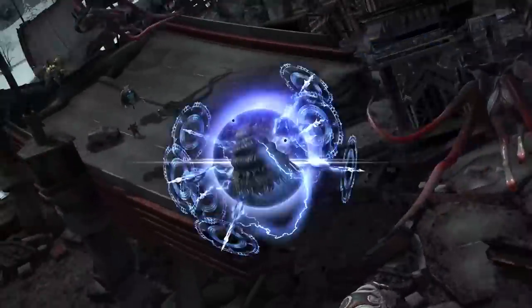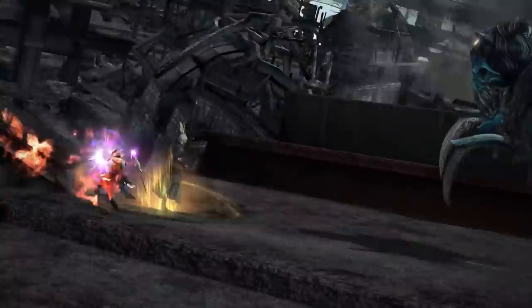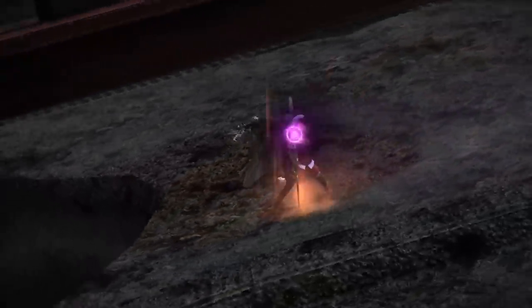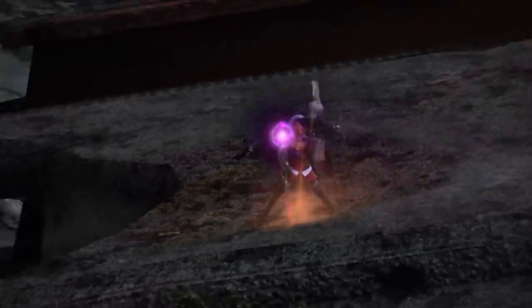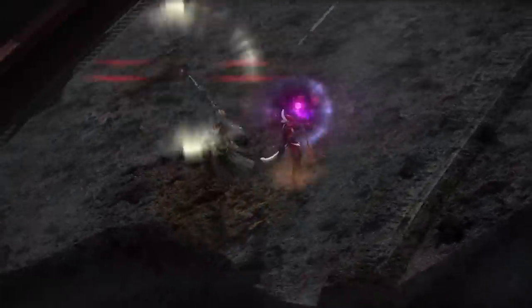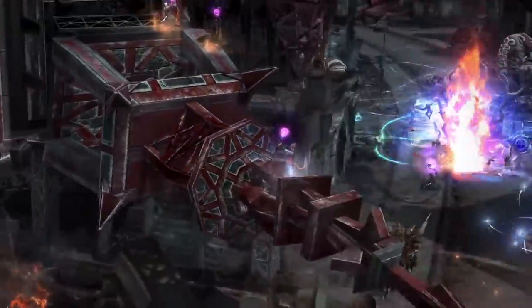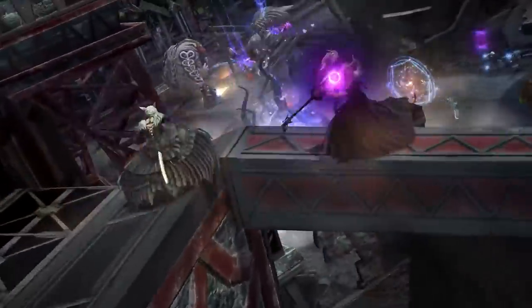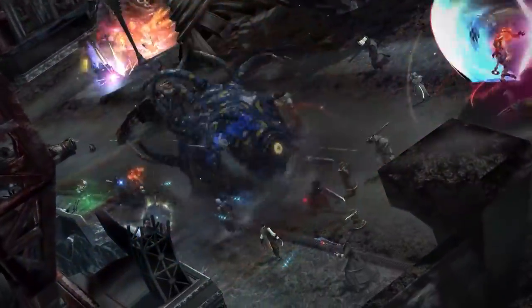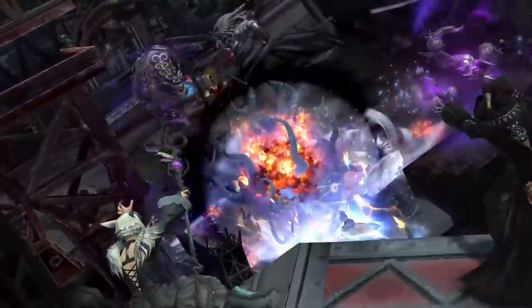This might be like a Red Mage equivalent to Black Mage's Thunder. At 3 minutes and 2 seconds in we can see the Machinist's new ability that appears to be some sort of spread AOE. At 3 minutes and 6 seconds into the first scene we can see the Black Mage cast a new ability - it might be an upgrade of Fire 4 to Fire 5, or it could be a variant ability like how we have the Despair ability in Shadowbringers as part of the Black Mage rotation.